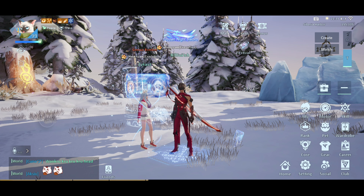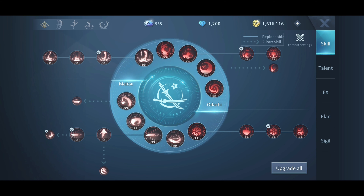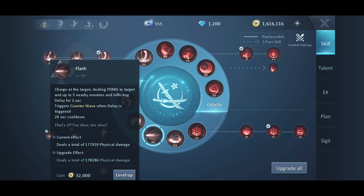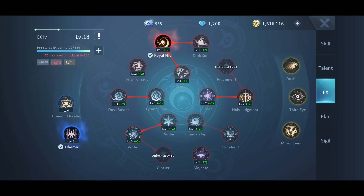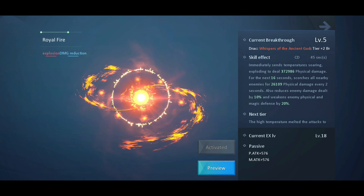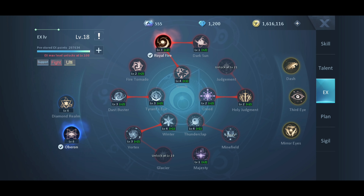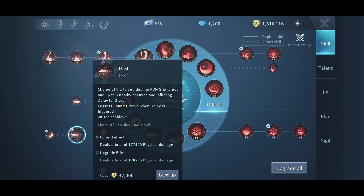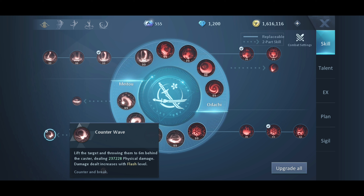Let's start with the rotation. First we will use Void, and then charge at the enemy. We will use Flash, and after using Flash we will use our preferred X skill. For me I am currently using Royal Fire for Blademaster. After using Royal Fire, use Blossom Dance.